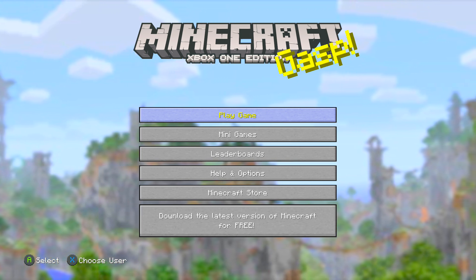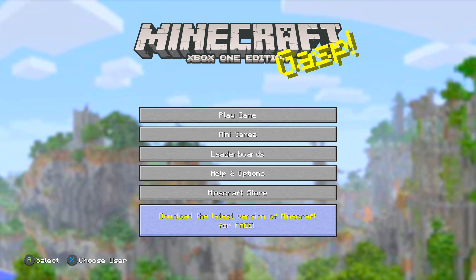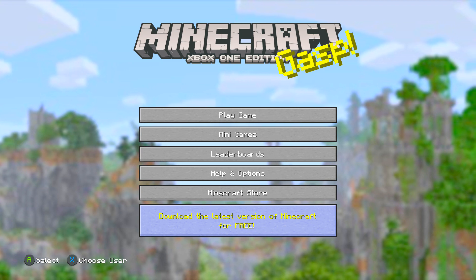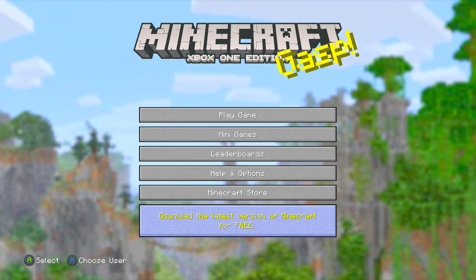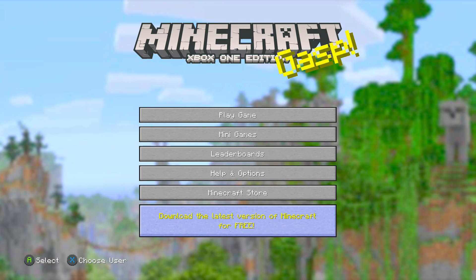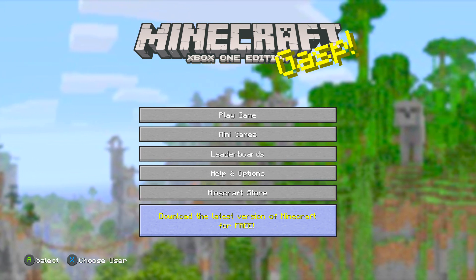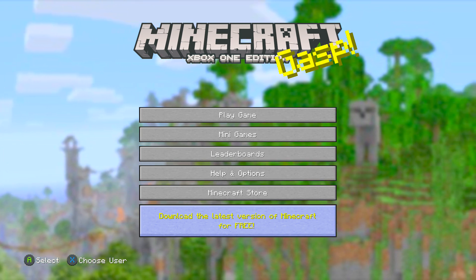This brand new update, as you can see, pretty much just gave us a brand new prompt that says 'download the latest version of Minecraft for free.' They're pretty much still advertising the new version of Minecraft, which is the Bedrock Edition — it's on Xbox One, it's on Switch. This is pretty much just a reminder that the console edition does not have the Update Aquatic yet.